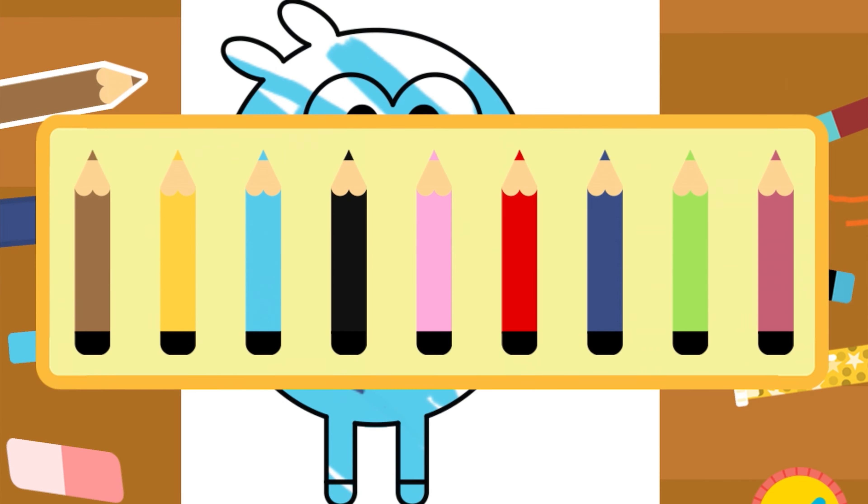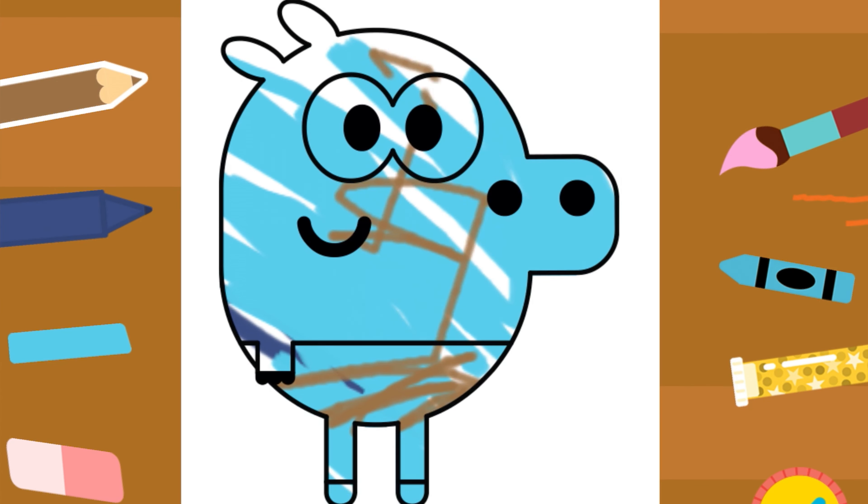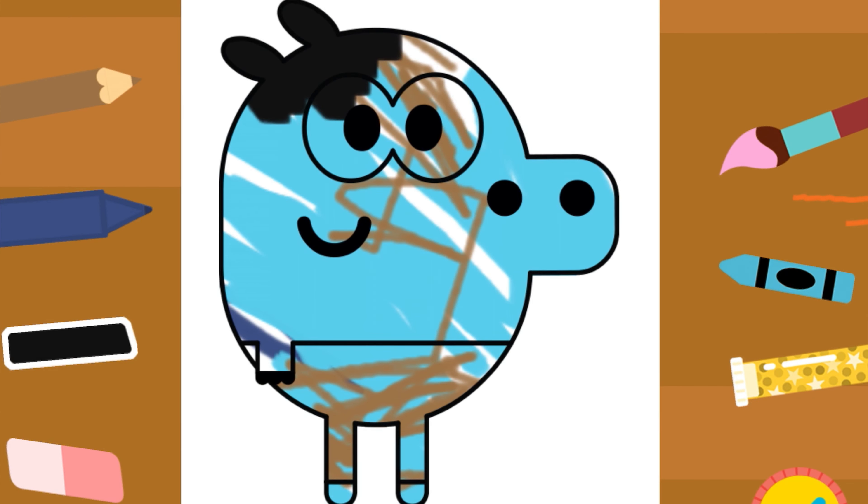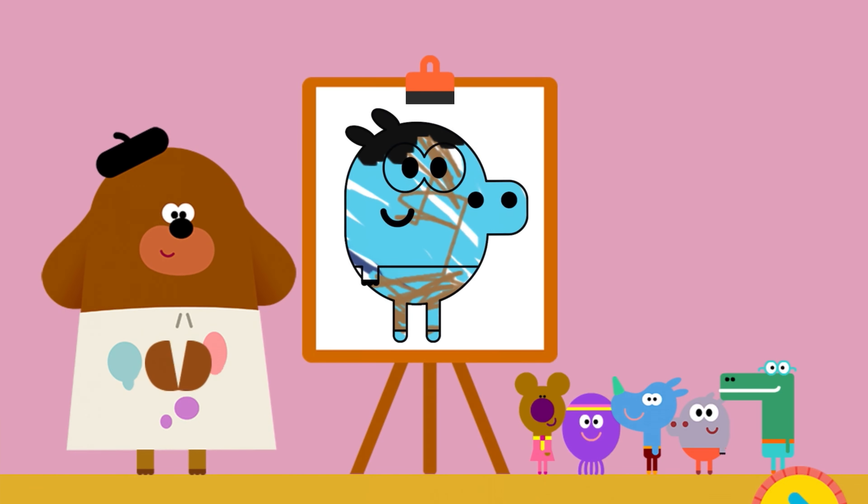Now I'll choose some brown to do some shading, to make his trousers. Oops, I scribbled his face with brown colour. I'll draw some hair on Roley's hair. I know, I know — he doesn't have any, but I'm trying to be silly. It's the time to be silly.